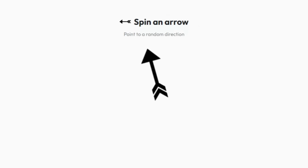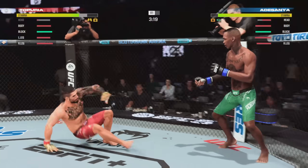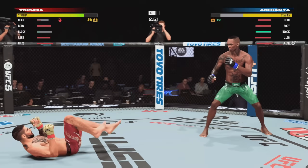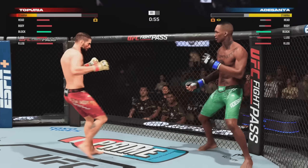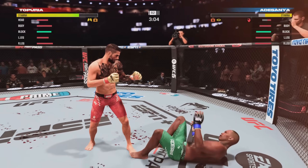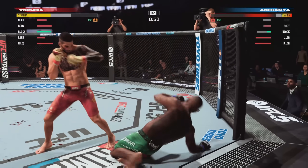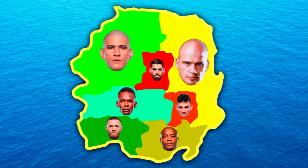The next to attack will be featherweight champion Ilya Topuria and he will move to the south to invade Israel Adesanya. Massive head kick there. Big left hit — both men going for it. Adesanya's cheek looks cut. Ilya Topuria lands many shots to Adesanya's body and knocks him out in the second round, expanding his territory and receiving the damage bonus.